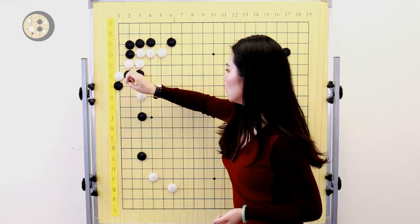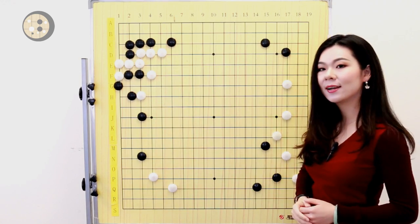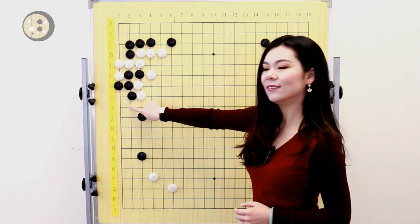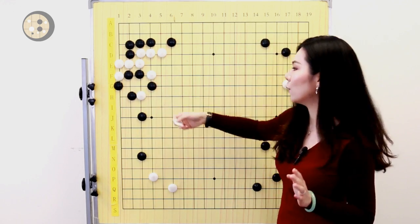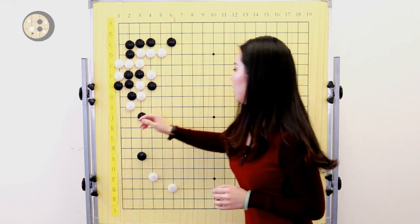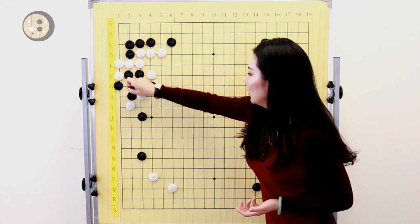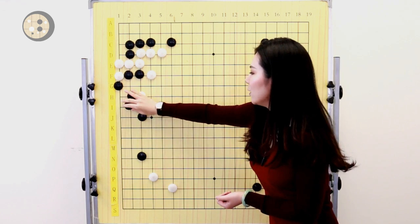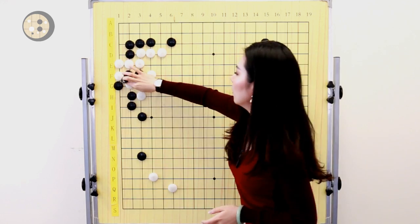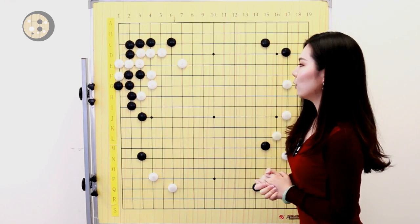Black now needs to atari here and make a tiger's mouth to cut the stone off. But then white can come back to hane on the top. Now you can see there is an atari — hane here doesn't work anymore because one of the liberties is already blocked. If black tries to hane here, white will use atari and atari, and this whole group is dead. So the hane doesn't work. Then black needs to pull the stone back, and white can extend on the top — that's also sente because there is a snapback here. So black needs to connect, and then everything is connected and white also has sente. That's the second mistake.